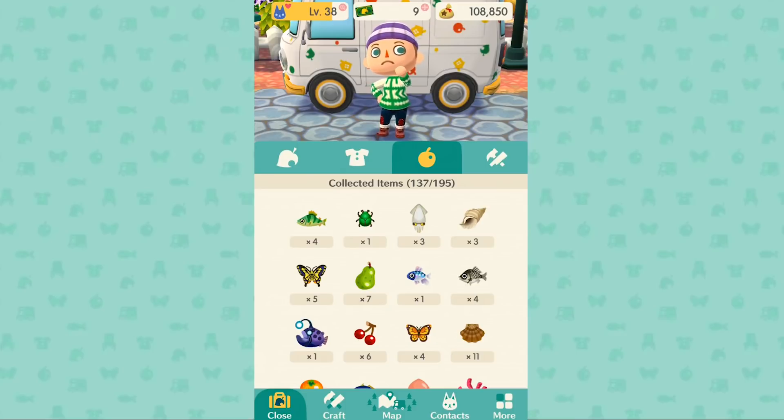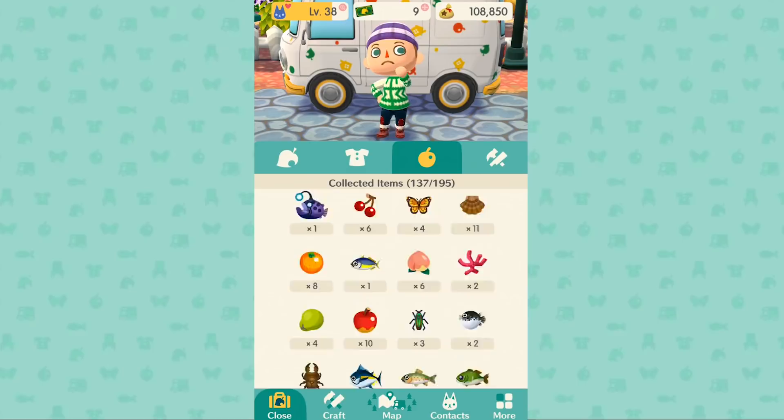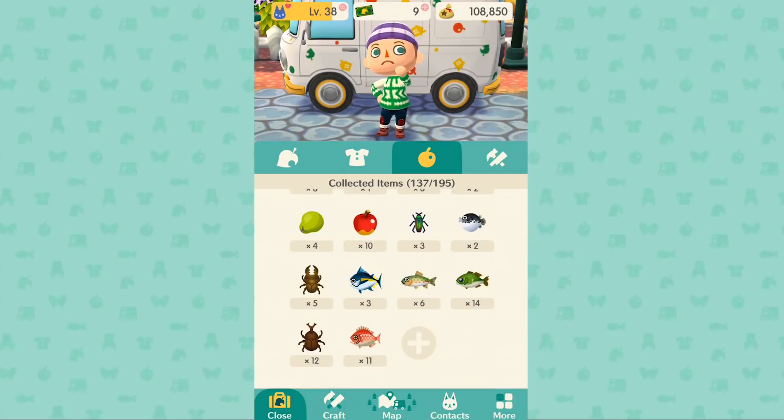Inventory space is a great place to spend your leaf tickets. You'll have a lot of leaf tickets at the start and you'll be tempted by KK Slider or Tom Nook — don't buy Tom Nook. I like to buy inventory expansions: 20 leaf tickets for five slots. The more inventory space you have, the better and less stressed you'll be. If you see a shell, fruit, or a fish you want to catch, you can just do it without worrying about being full.